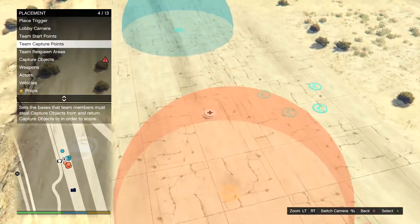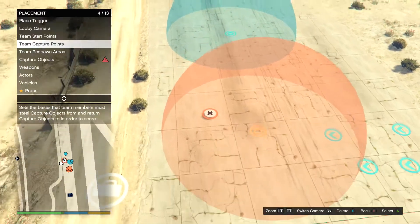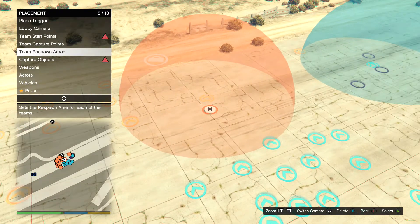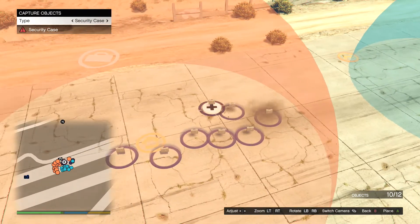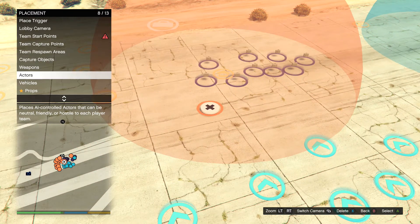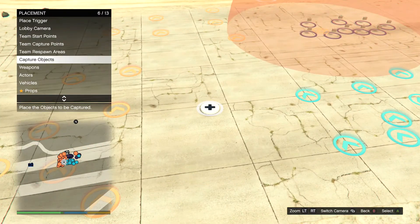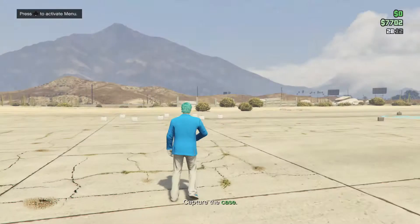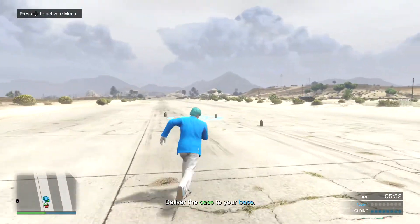Basically you want to put all of the packages — 11 packages — in one area at the one capture point. You can have a max of 12 packages on the ground, so I used 11. You want to have all 11 packages grouped together in one capture point. If you have a team 2, you want to play as team 1 when you test this out. You're also going to have to make sure that you have one briefcase or one capture item in the enemy vault, which is where you're going to have to deliver it.